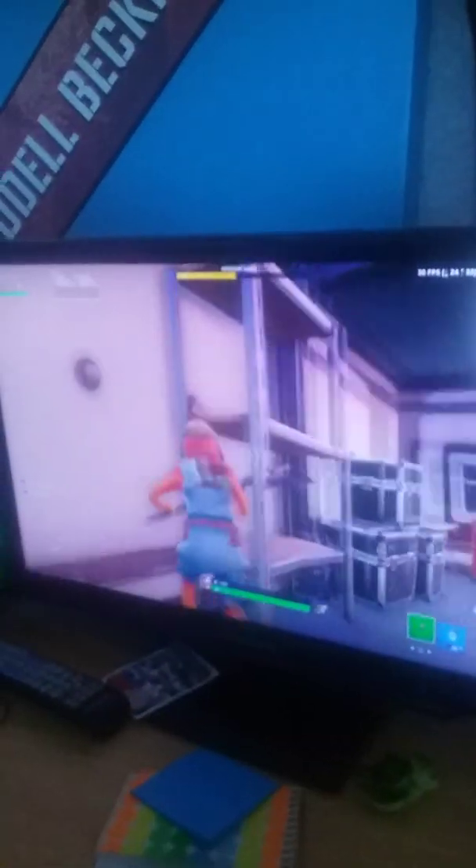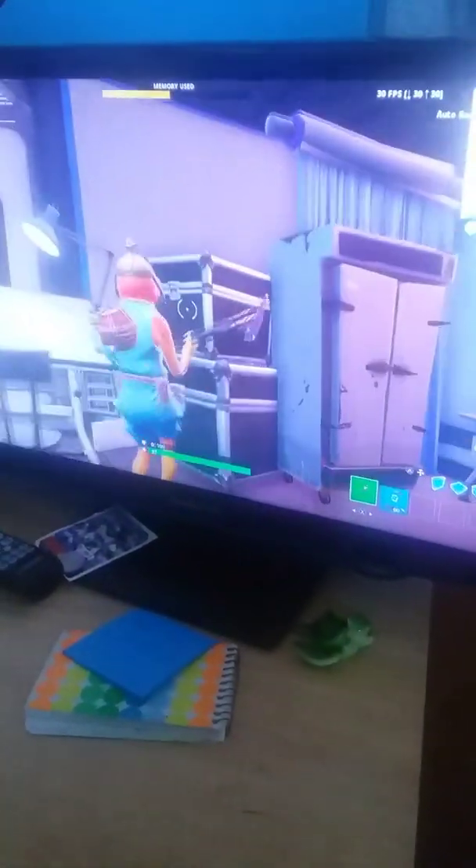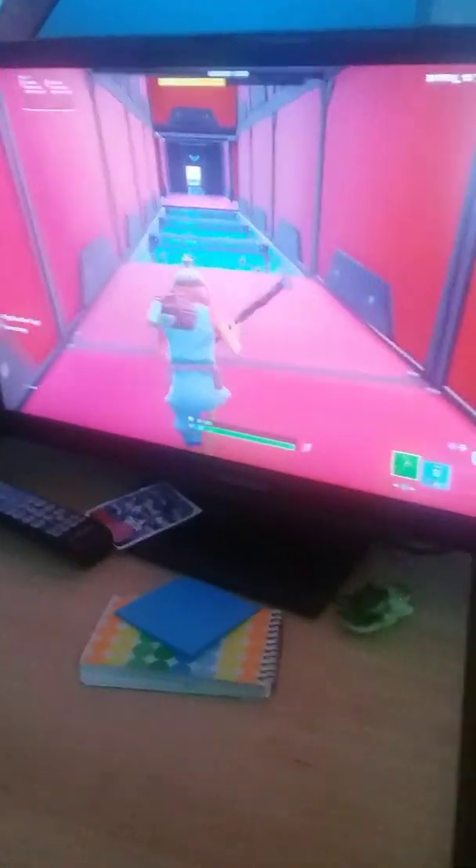This is the whole downstairs area — pretty nice, you've got a little area down here. But look at this: why is the wall texture different? Boom — you go right past here, down, boom, you're good. That's a little fun level, a little creative.